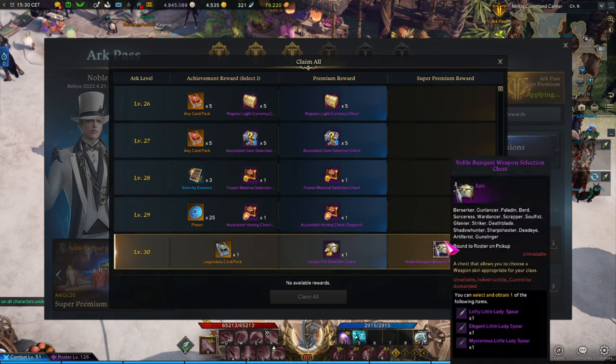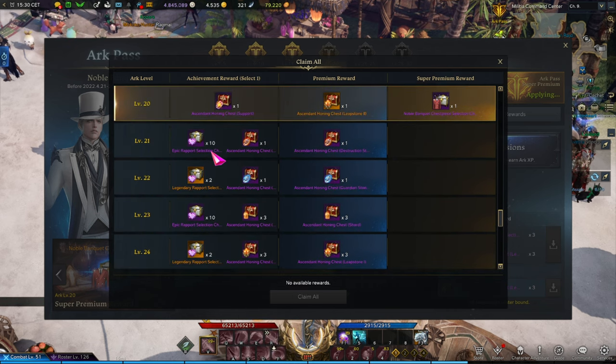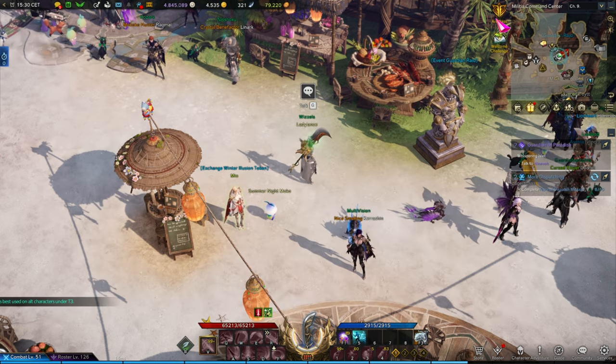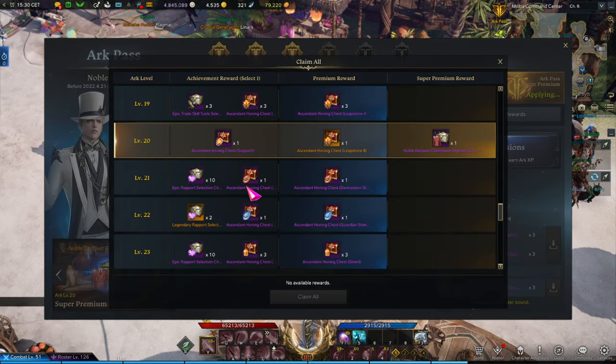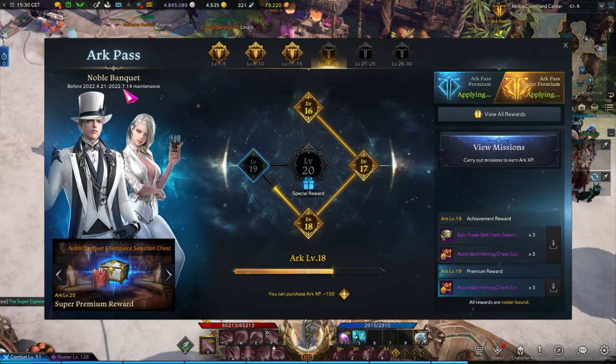The other track is really just for the extra outfit. The first track is free for everybody — it's something you automatically progress on your account with whatever you do. There are missions that grant experience and the more you unlock, the higher the rewards. I'm currently at level 18 and it goes all the way to level 30. This event runs quite a while, so there's no reason to stress unless you can't play for like two months. You can't really mess it up since it's not locked to a specific character.